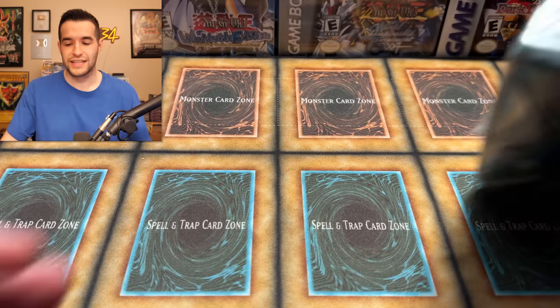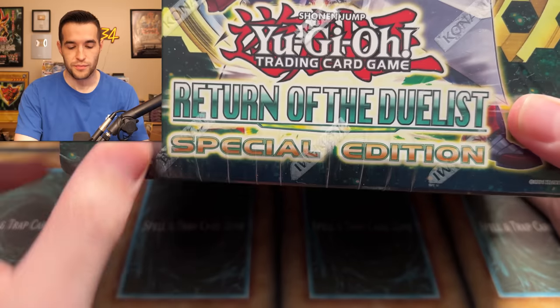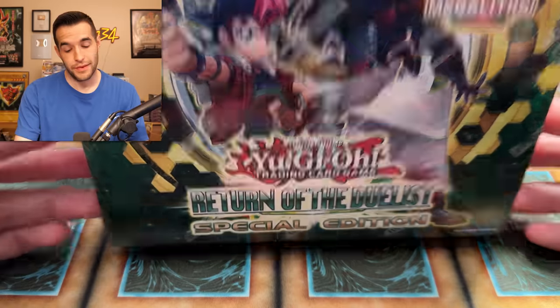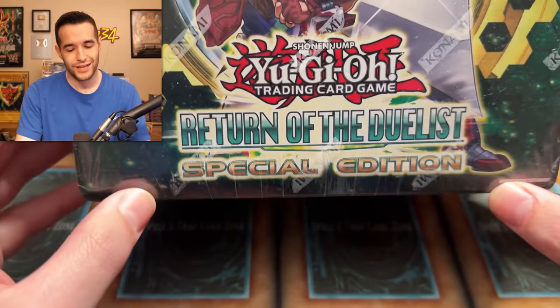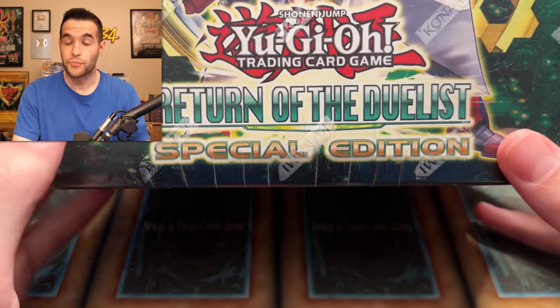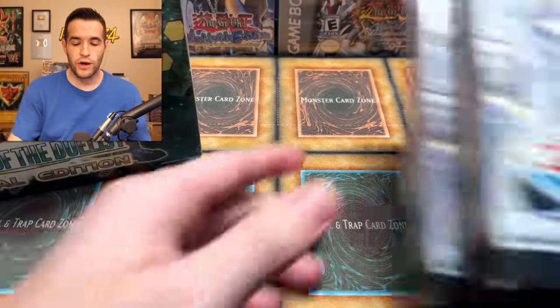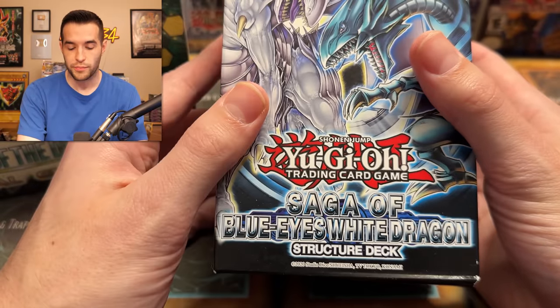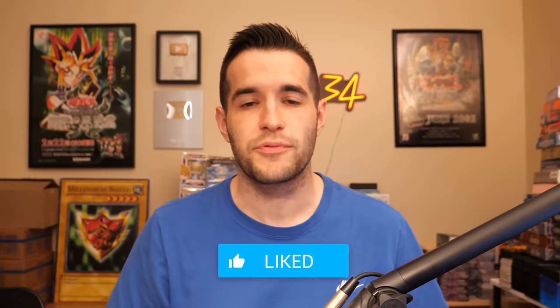We're back with another epic Special Edition box opening — 10 Special Editions inside. The Cancelled Rarity has returned! Special Editions had promos, Ultimate Rares, Ghost Rares. This is a really golden age of Special Editions. They were a ton of fun to open, and they still are, so I'm hyped. 30 packs inside. Before that, we have a giveaway — I'll be giving away these two Saga of the Blue Eyes White Dragon Structs. Just like the video, be subscribed, turn on notifications, and let me know down below what you want to see pulled out of this Special Edition — Ultimate Rares? Ghost Rares? Let's do it.